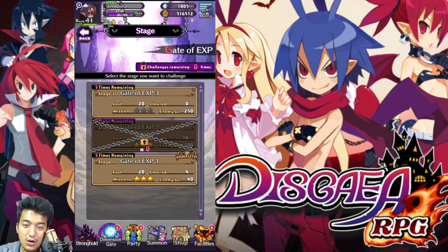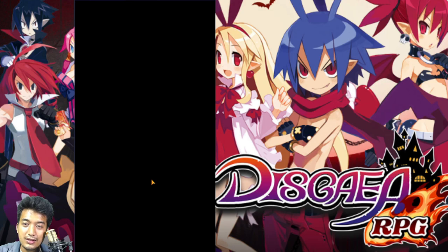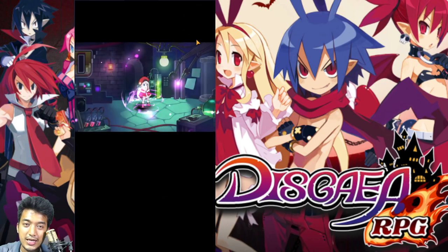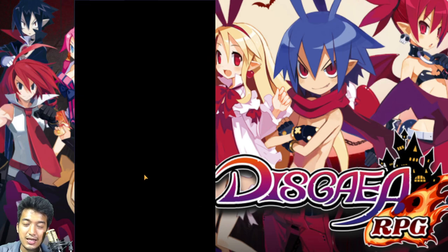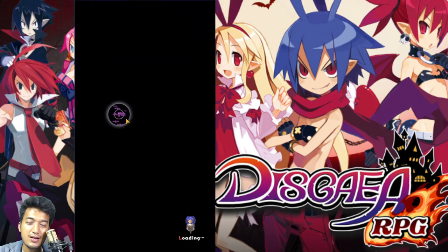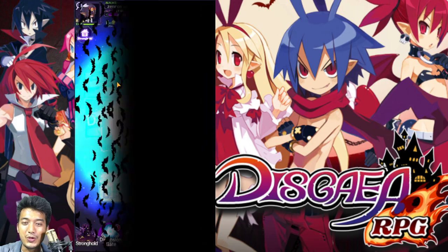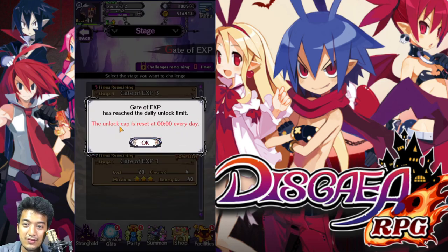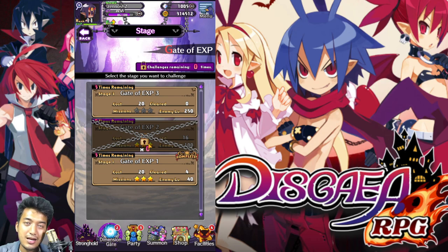I'm going to go to the facility, go into the Malab, and reincarnate this Noelle so that later on when she is going to fight in the dark dungeon, she will be able to get a lot of EXP boost. I will not be able to do this dark gate anymore today — it says: gate of EXP has reached the daily unlock limit. The unlock capacity resets at 00:00 every day. So yeah, it's going to take like 10 more hours to reset.